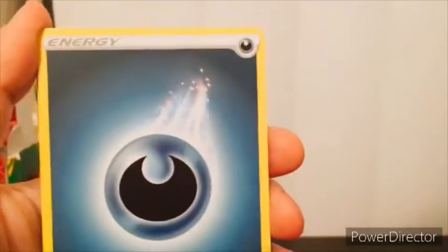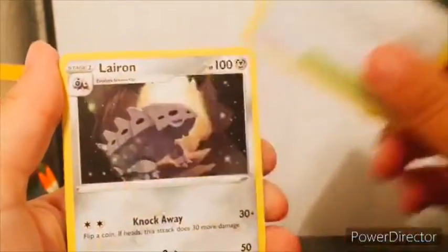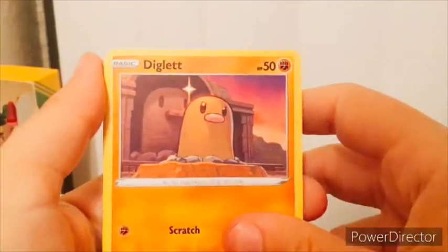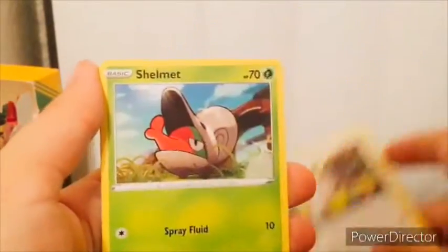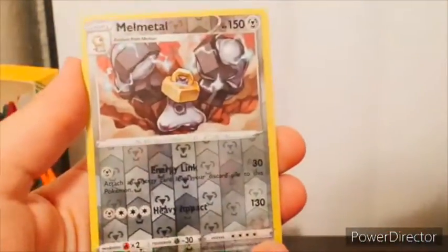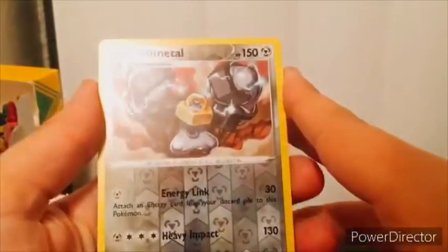We got Darkness Energy, Glimwood Tangle, Liepard, Parasect, Paras. Diglett is enshrined. Skwovet — if that's how you pronounce it — then Shelmet. Got a Pangoro. Our reverse is Incineroar! We haven't seen him in a while — well, not that long ago. We did open his Power Partnership tin again, or a reprint.